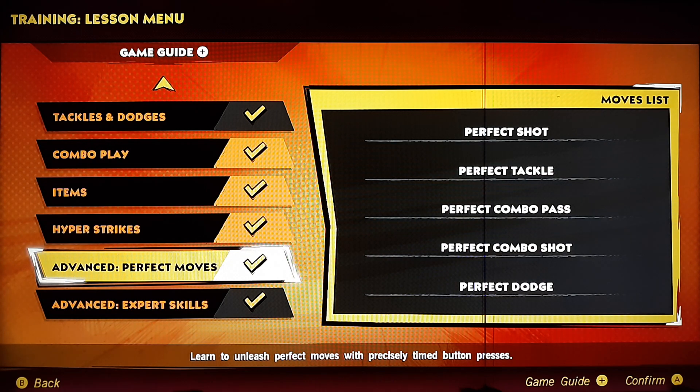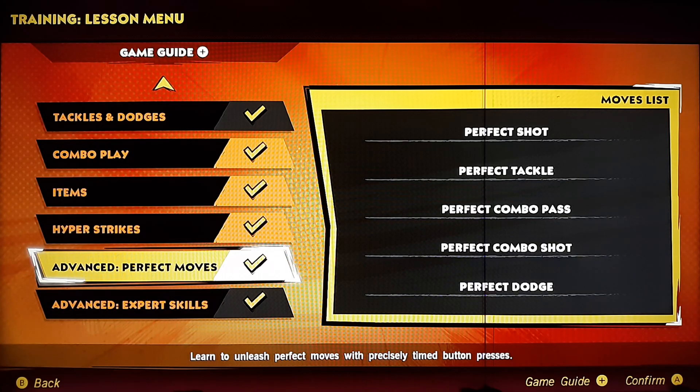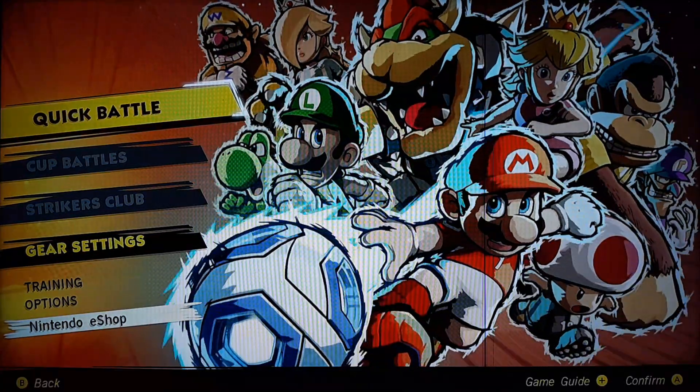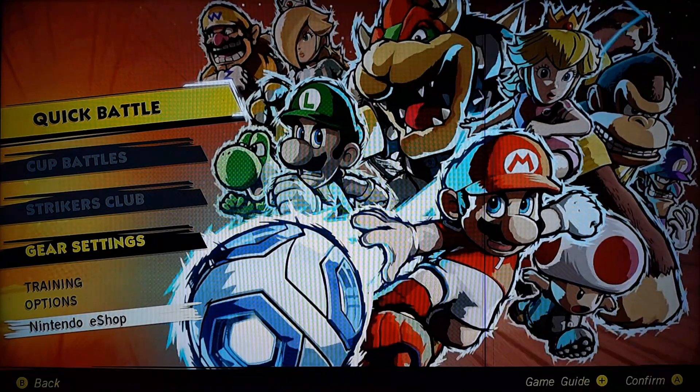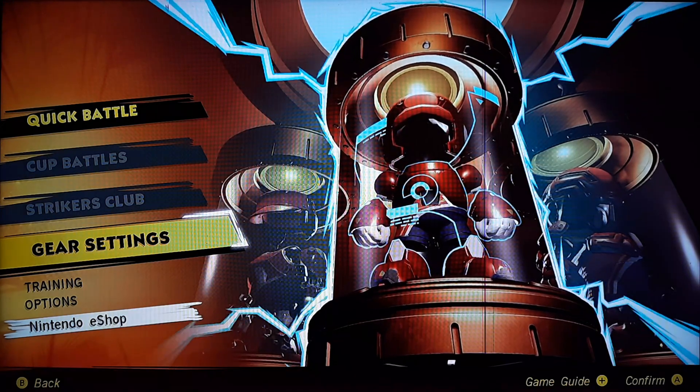Alright, I believe that's pretty much it. So it seems like we almost had it, except the three things I'm not that good about — the tackle part, the dodge part, and of course these two. Alright! So there we go, we got the menu. We've got quick battle and gear settings.